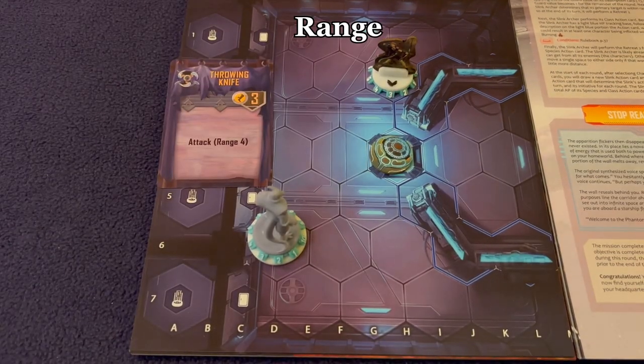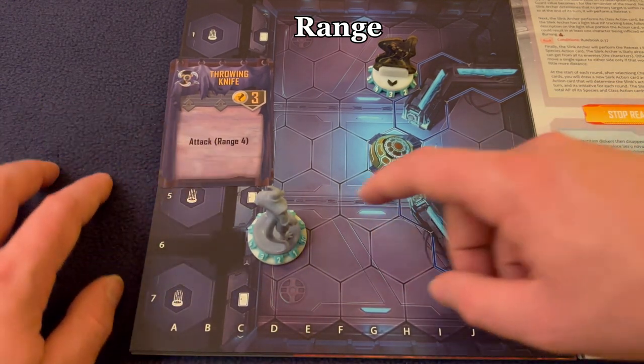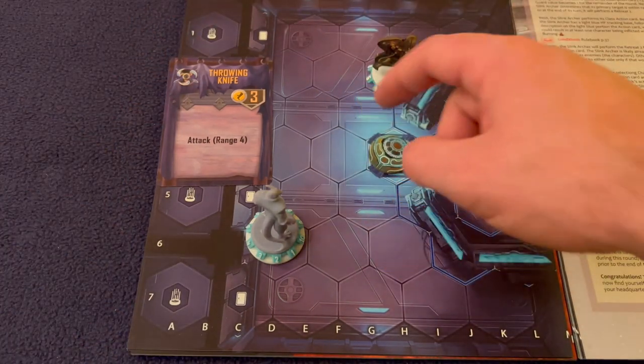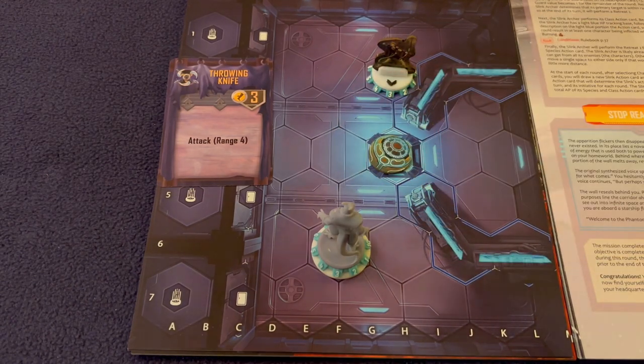For range, count the number of hexes to the target — for a range of four, count one, two, three, four hexes. The count is the same regardless of direction.